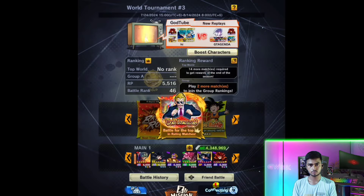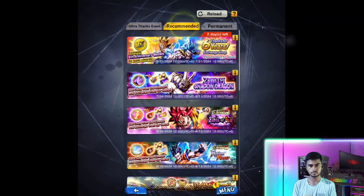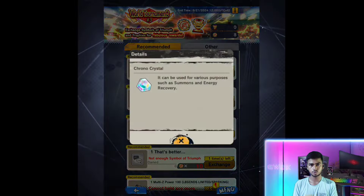For this you need to go to the exchange shop first, then select World Tournament. You can take a total of 1000 Chrono Crystals from here. You need 30 medals for every 100 Chrono Crystals. Now I will show the World Tournament banner ticket summon.